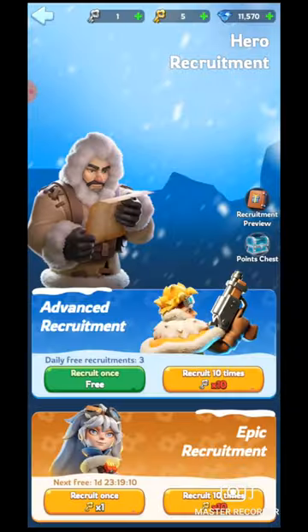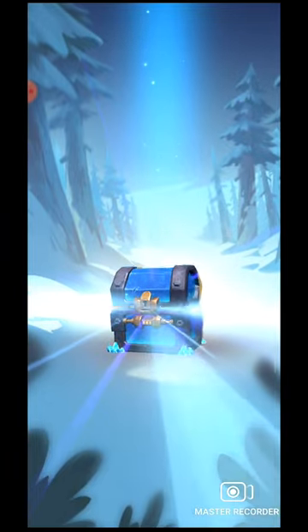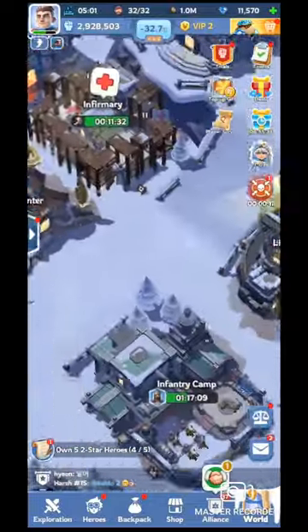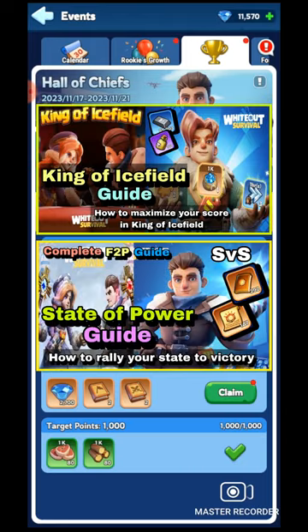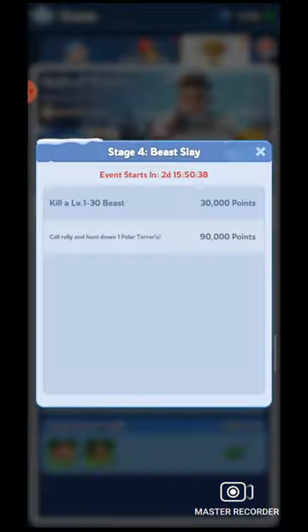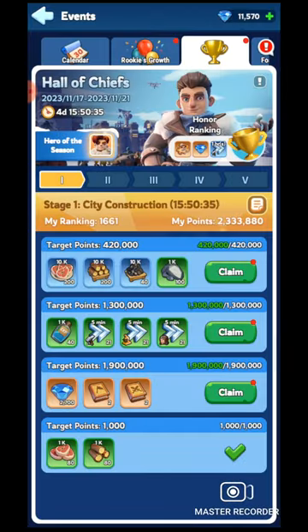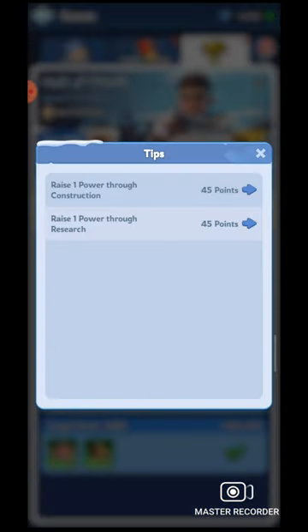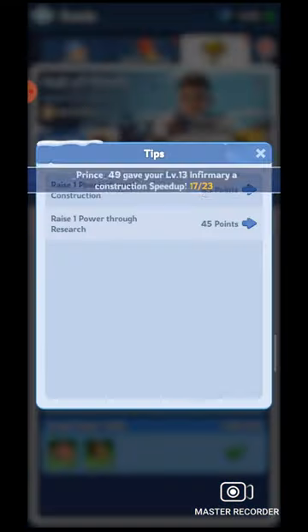Hello, welcome to a new Whiteout Survival video. Today's guide is not completely new — I've made two similar videos on King of Ice Field and State of Power. Today I'm back with Hall of Chief. State of Power and King of Ice Field are both events for veteran players, but Hall of Chief is a basic event for new players. This event is similar to King of Ice Field and SVS — both have a seven-day format where you can complete seven stages.